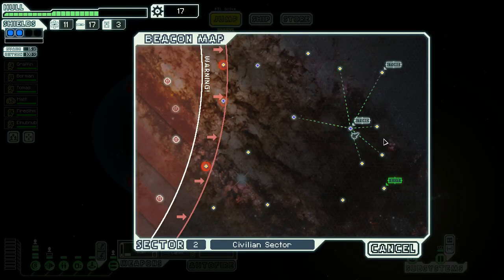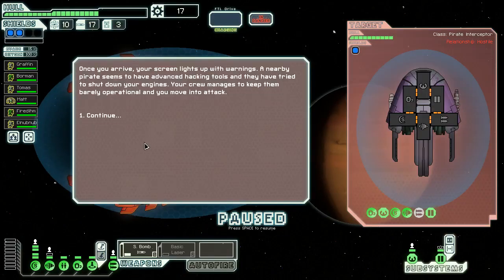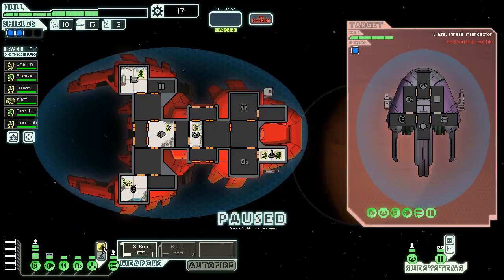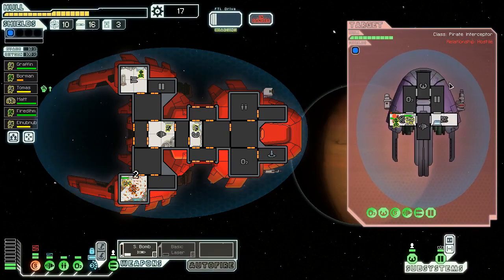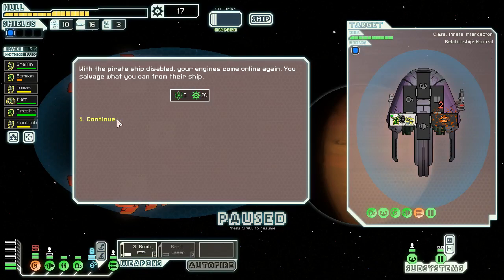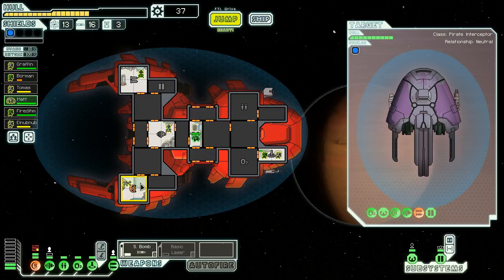Now we can be way more aggressive with our attacks. Weapons and dodge chance have to come next I think. We still have no defense against missiles, which is obviously a problem. I'm revising my strategy a little bit — going for enemy shields first, then dropping a small bomb on weapons. That seems to take on missile launchers faster, which gives me the best defense against them. They're all dead — this is working out fairly nicely. Come on back, and our clone bay will help us out.